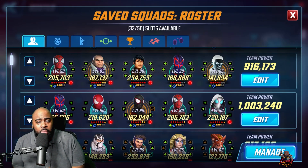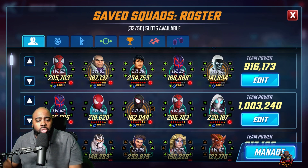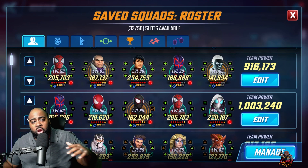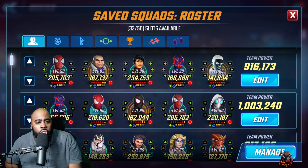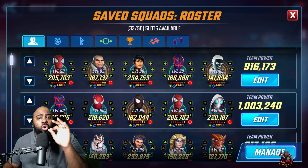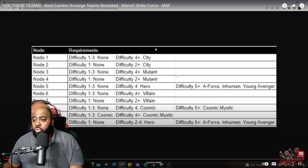We're going through the best Famine Scourge teams today. The Famine Scourge event goes live tonight and we're covering 18 teams to provide a variation for each node. As a quick reminder on requirements: for your first two nodes you need City characters, and for nodes three and four you need Mutant characters.